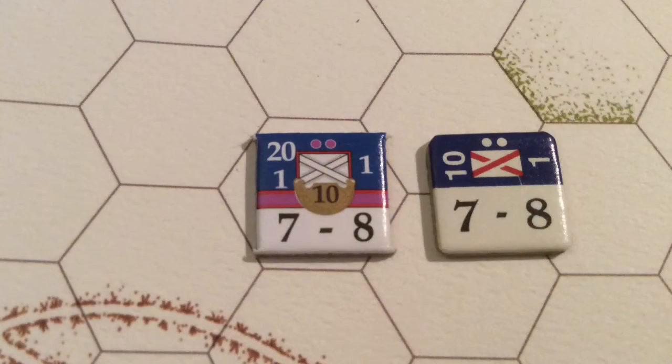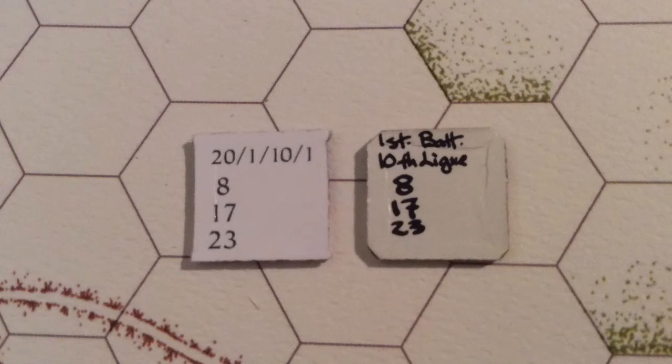We've got a side-by-side comparison of the units. The first edition is on the right and the second edition is on the left. You can see the second edition counter has more detail on it, including a colored stripe that helps you identify its formation for command control purposes. On the back of the unit, the older counter has handwritten numbering and the newer one has printed numbering, making it easier to read.